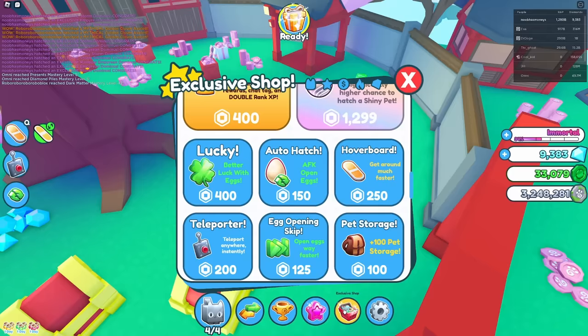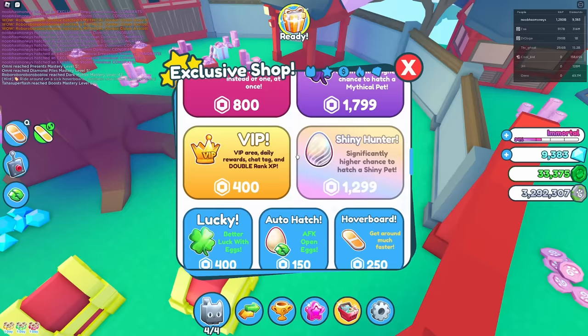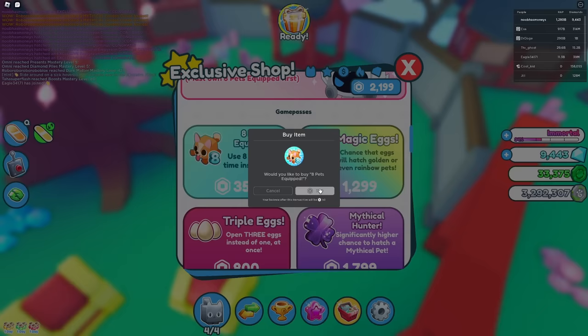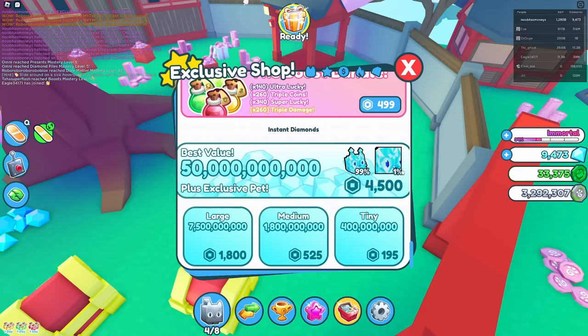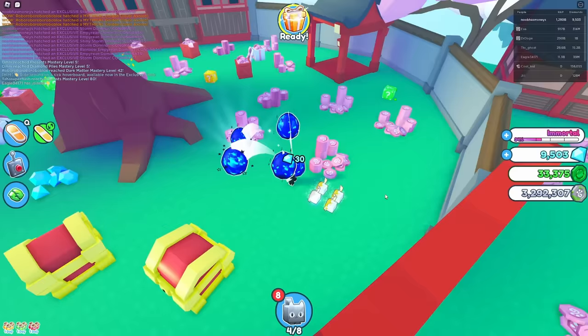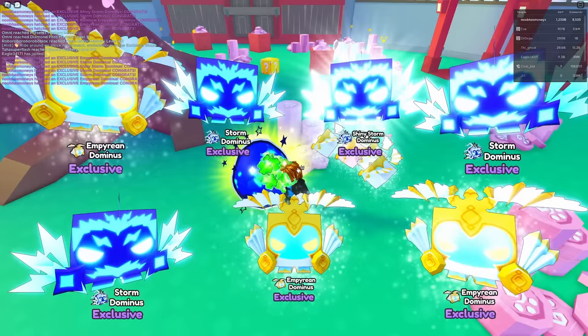Maybe it would be better to have 8 pets equipped. Can I afford that? I can! That's probably the best Game Pass I could buy — besides the hoverboard. Let's get 8 pets equipped, so we can have 8 exclusive pets instead of just 4. That is double the amount of damage. I'm also going to enable some boosts. They're really cheap nowadays. If I had 5,000 Robux, I could maybe get a huge right off the bat, but I think it's easier to hatch them. Let's hatch 8 right now — come on, huge pet, please!